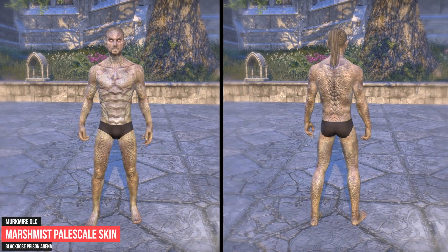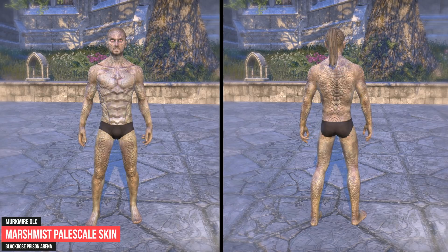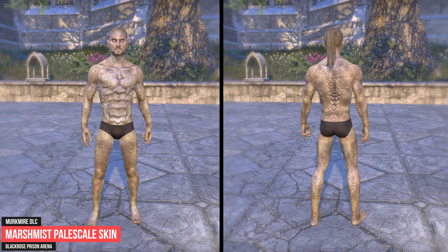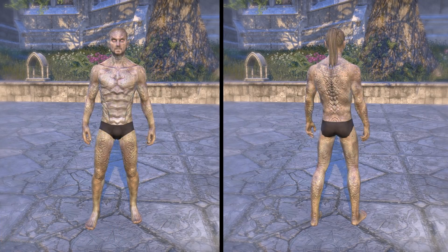The next skin can be obtained in Murkmire. You need to have access to the Murkmire DLC to be able to enter the Blackrose Prison Arena. The Marshmist Palescale Skin is awarded for completing the Blackrose Prison Conqueror achievement.